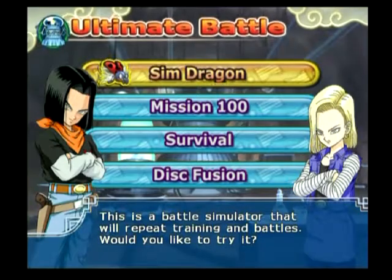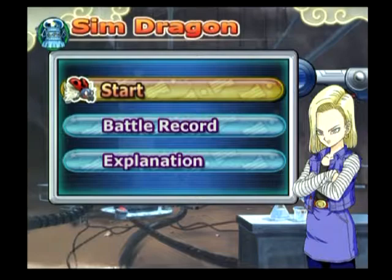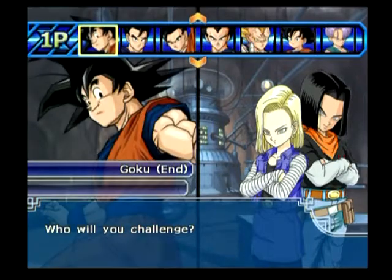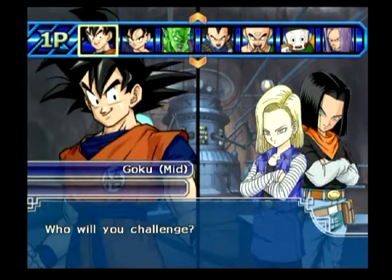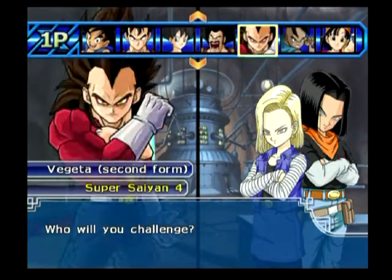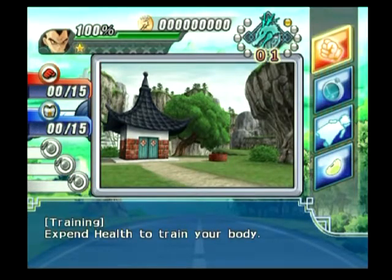Let's jump into Ultimate Battle. This is a battle simulator that will repeat training in battles — we're going to try Sim Dragon. I played that earlier. It's a weird mode but I've only been able to clear it one time. We have to pick one character without using our customs, so I'm going to try Vegeta with his alternate color just to keep things interesting.